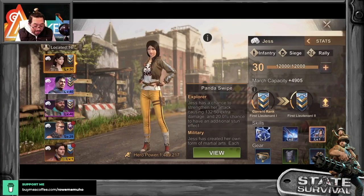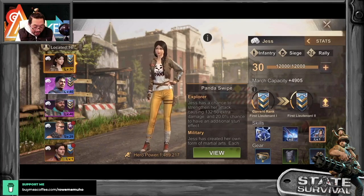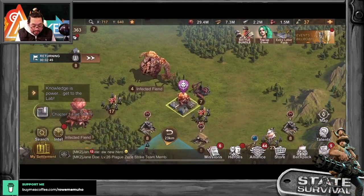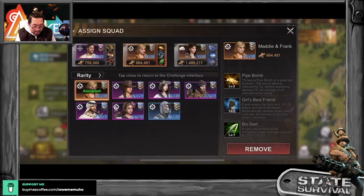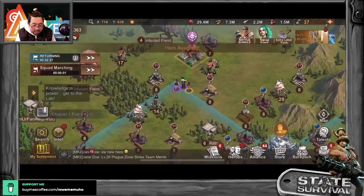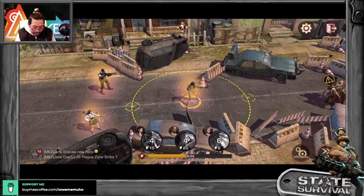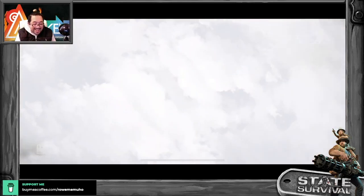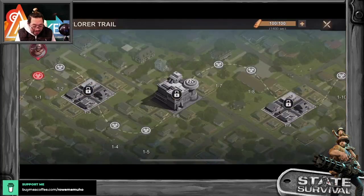Okay, next — Panda Swipe: Jess has a chance to strengthen her attack causing 132 extra damage, and a 20% chance to have an additional stun effect. This is also a passive skill. Alright, let's test her out — we're going to take Wacko out and put Jess in. We can take Maddy out too. Let me put her in and try not to be too OP so we can actually see the hero shine at a lower level. Alright here we go guys.